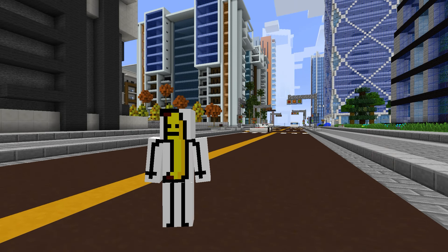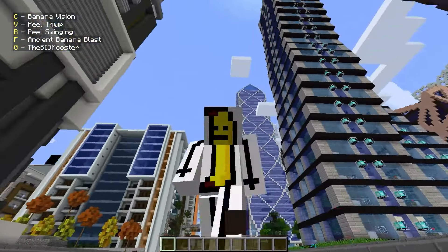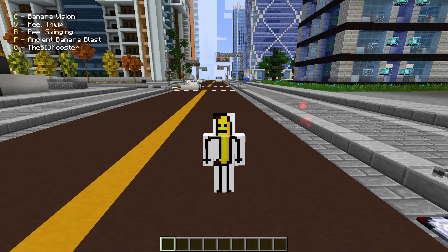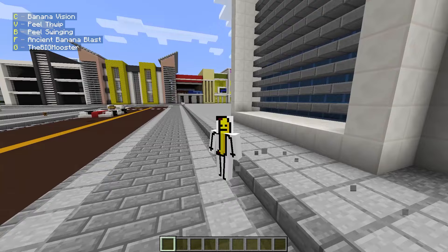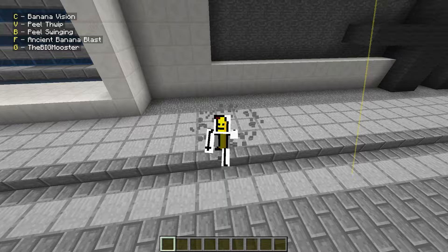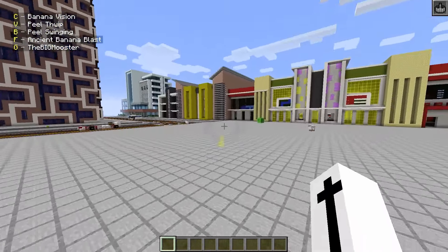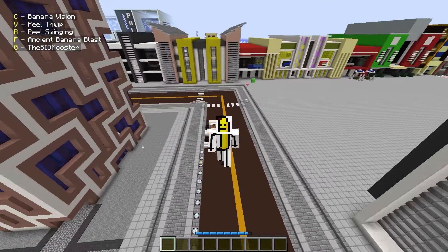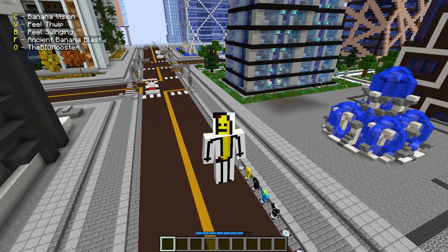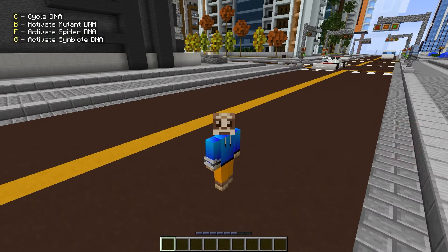Next up we have Banana - the Big Mooster. He has banana physiology. Powers include banana vision which turns everything yellow, peel thwip, peel swinging - he can swing with a banana peel - ancient banana blast, and the Big Mooster which makes him grow bigger. The peel texture actually looks like a banana. We have milk and banana in the same pack - what is this hero pack?